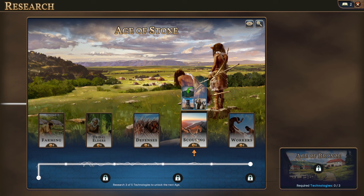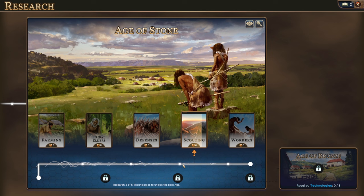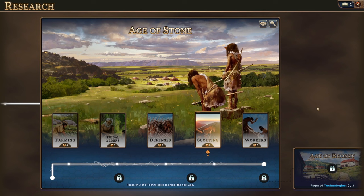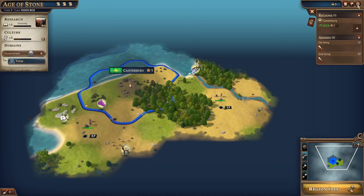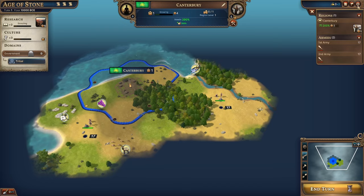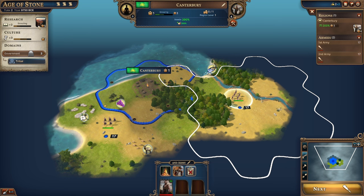One of the cooler things about the game: if you research three of the five technologies, you will unlock the next age and then research that to progress. As you move forward there will be different conditions to go into various ages — it's a very cool system. We need to choose something, and having two scouts is not a bad idea, so we'll put one scout to produce. On the left you can see our research, our culture generation, and our domain.